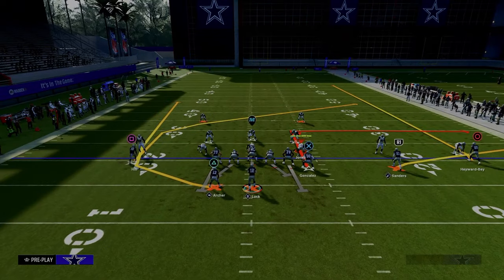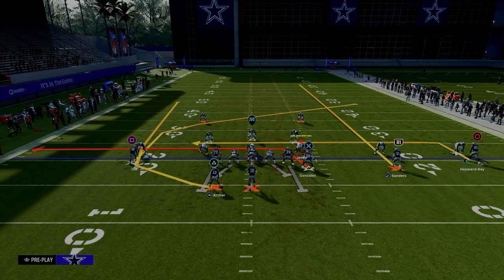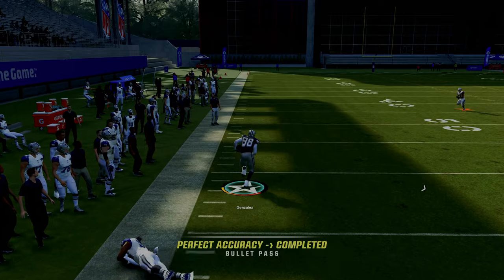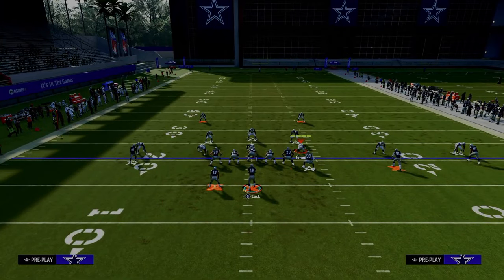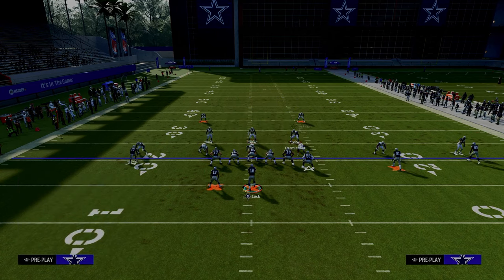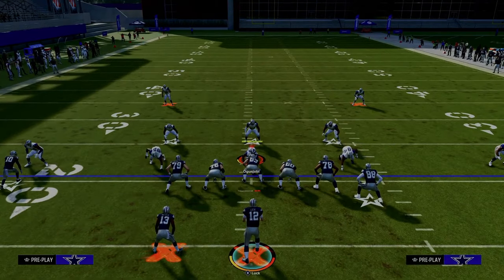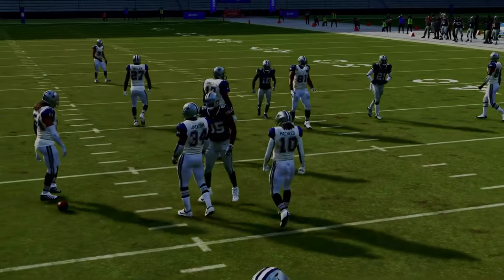For the second setup of Y Option Wheel, it's a little bit more of a man-beating variation of the play. We're just going to drag the tight end, streak the slot receiver, in-route the outside trips receiver, and then slide right and block our running back. This is going to pick up really any blitz that they have and give us nice routes against man-to-man. The first read is always the tight end, and the tight end is almost always open on this route combo. Because of defensive adjustments, if you look to that outside trips receiver, you can throw that in possession and beat man coverage that way.